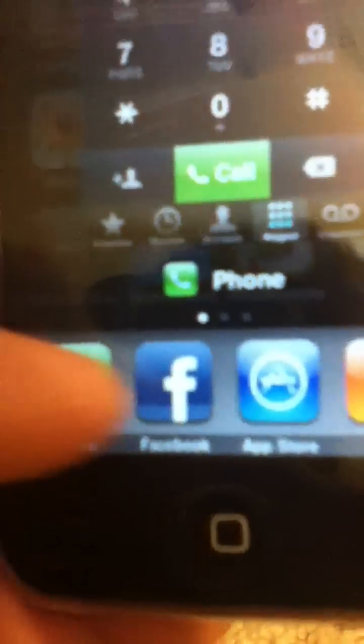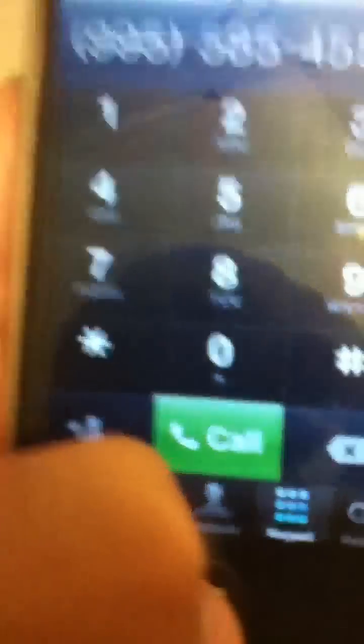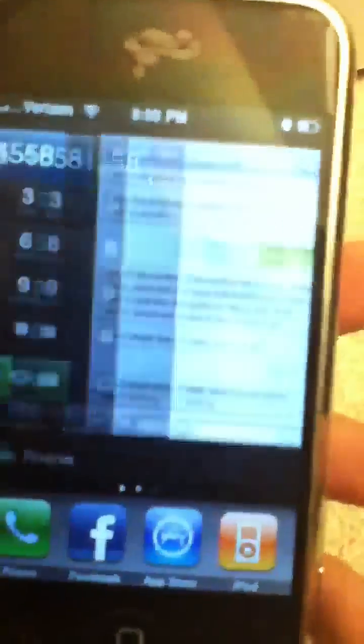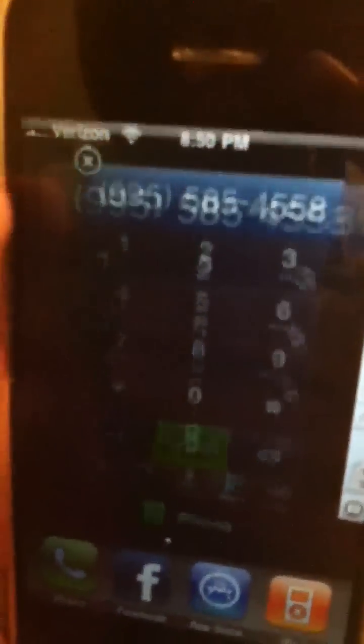It tells you the app at the bottom, and it gives you the dock here to access any of your dock applications that you already have. Just tap on Pro Switcher and it brings it up for you. And to get rid of anything in here, just tap the X at the top. That's pretty much it.